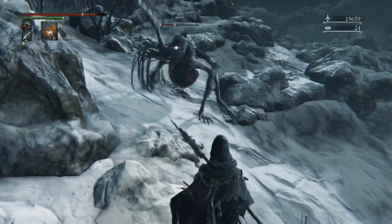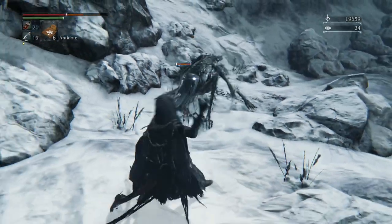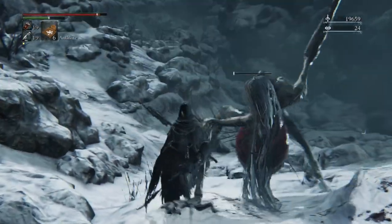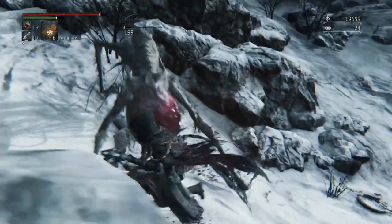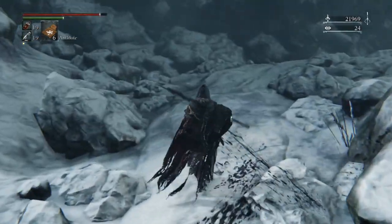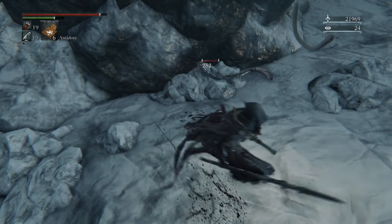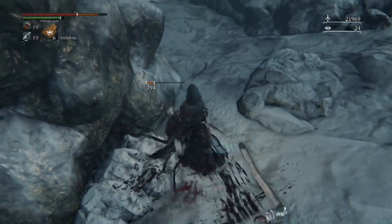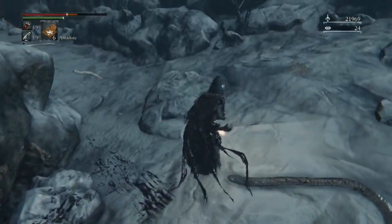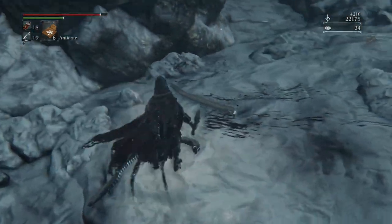In Dark Souls 1, one of my favorite games of all time, the Bed of Chaos exists — that boss fight was just dreadful. It was one of the four main boss fights in the game, and it was pretty dreadful. The reason it was bad was because it wasn't skill-based too much. How you win the fight: there's an overwhelmingly big room, a boss in the middle, and on your left and right you've got glowing orbs in some tree bits. You take out those orbs, and then you fight the boss — that's basically the main thing.